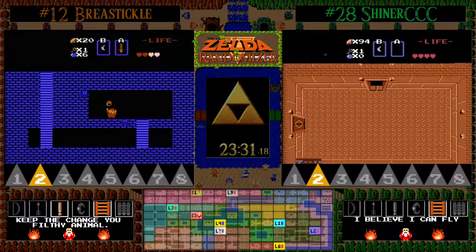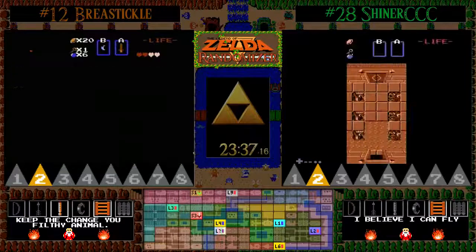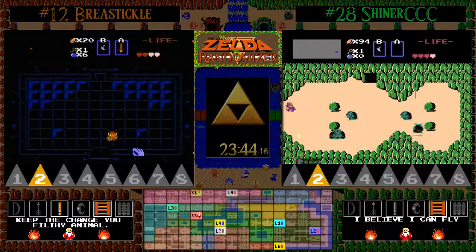BT in level four finds the red ring — boy, what a huge find for BT! That is going to reduce the damage he takes all the way down to one quarter, so rupees won't be a factor for him in terms of trying to purchase a blue ring. Nicely played.